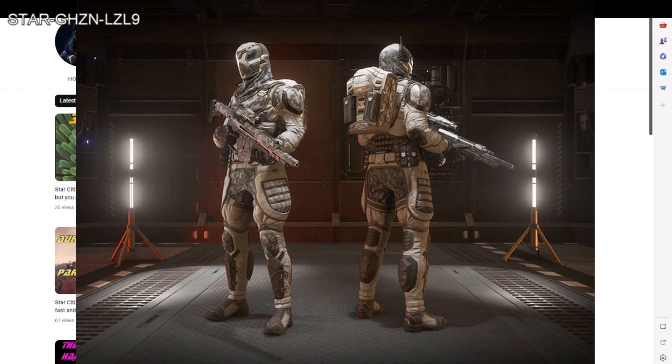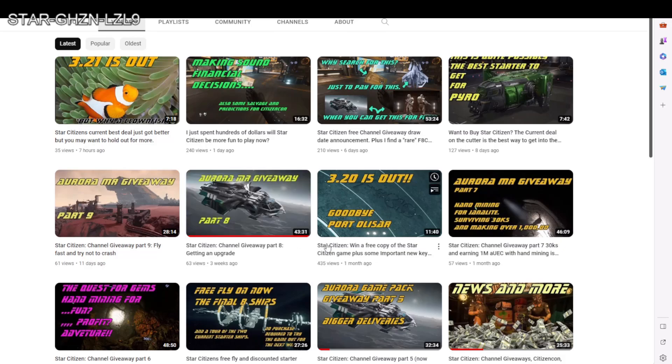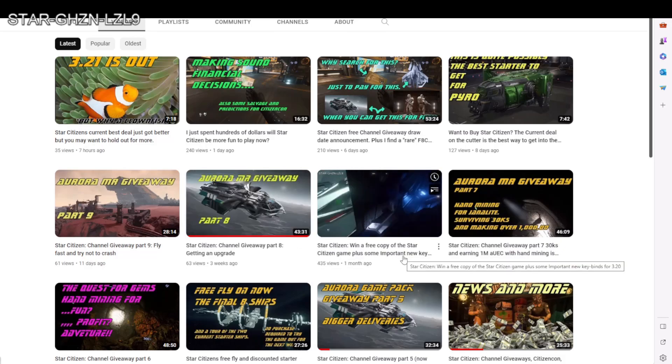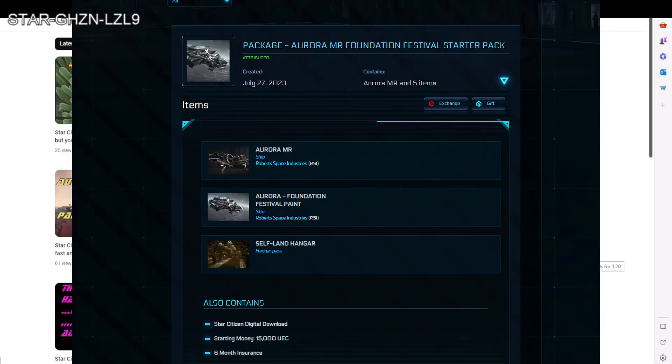The rhyme gear pack includes the rhyme armor: chest, legs, arms, helmet, backpack, and I believe a specific sniper rifle. That was a giftable item from the Foundation Fest. Unfortunately that isn't multiple — if you win it you do need a game package. What I am giving away is the Aurora MR — the Foundation Festival Aurora MR game package — which includes the MR, the Foundation Festival paint, and a little bit of starter money.